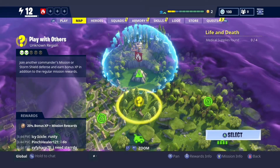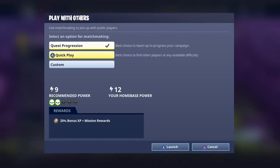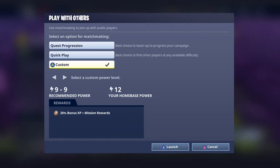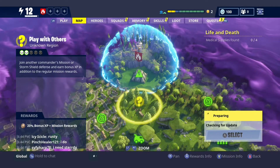What you're gonna do is go to Play With Others, scroll down to Custom Matches, and go all the way down to one to three recommended power settings. Then you load into the match.